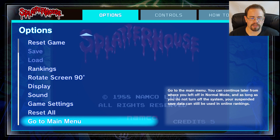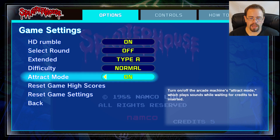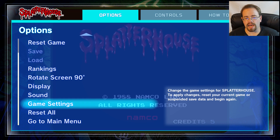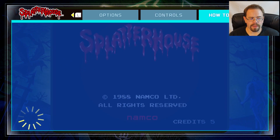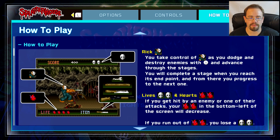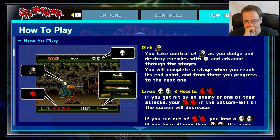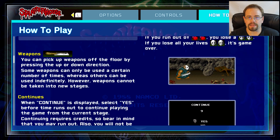They also have game settings, so you can go through, turn HD rumble off, change the difficulty. They have a tracked mode which plays sounds while waiting for credits to be inserted — it's kind of funny. At the top you have controls you can check out, so it'll tell you all the controls. And then you can also go to how to play, which is almost like a digital manual. For example, for Splatterhouse it tries to give you a little backstory and then tells you about the game itself and how to play it.